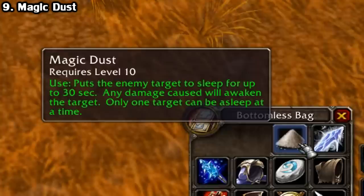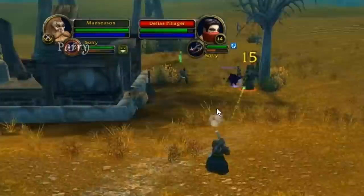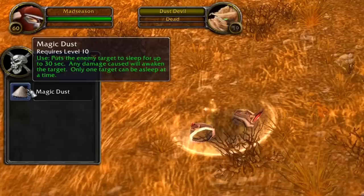Another useful item is the Magic Dust. This puts an enemy to sleep for up to 30 seconds, and any damage caused will awaken the target — only one at a time. Once again, another item that's fully usable even on level 60 enemies — basically a free CC for any class. You get it from the Dust Devils patrolling around Westfall, so it's a bit easier to farm for Alliance players, and it's going to be a must for PvE and PvP. It drops at a 50% rate, which isn't bad at all.